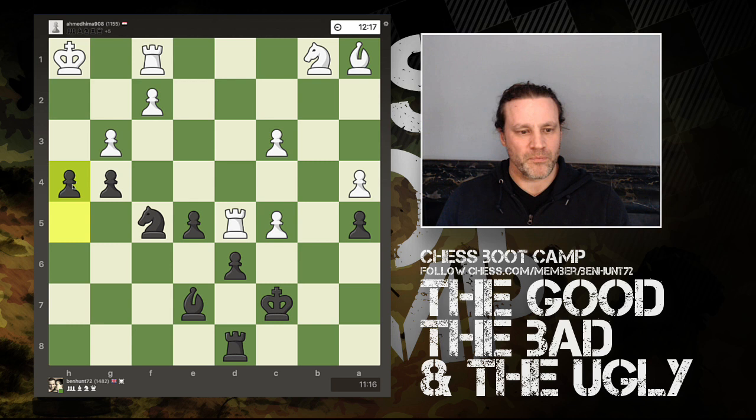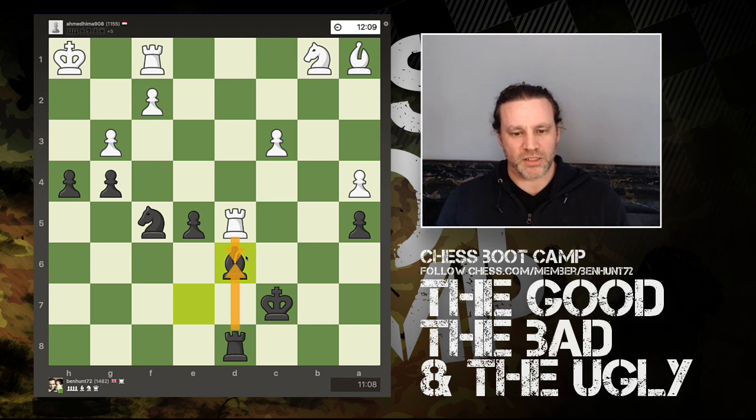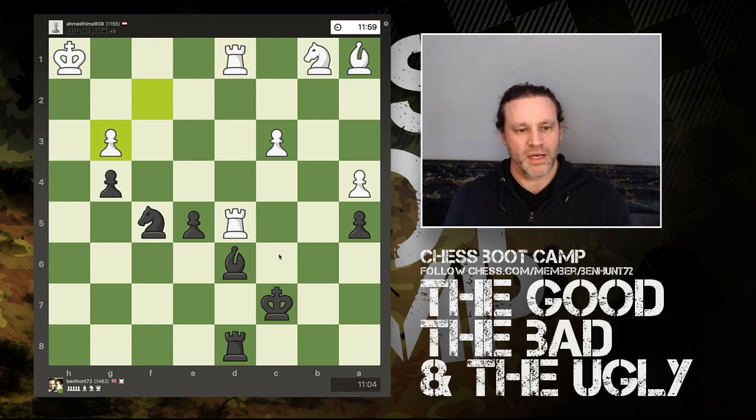I'm thinking maybe capture there, bring my rook across with check — I have no queen anymore. We have pawn takes again; I capture with the bishop, which discourages any ideas of rook takes since the bishop is defended three times. We have the rook across, adding a second attacker, but I've still got three defenders so I don't need to worry about that file right now.